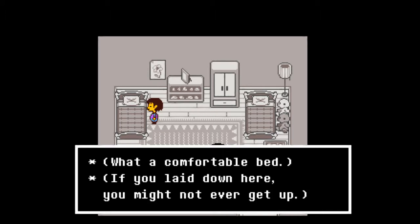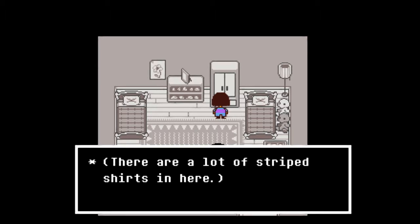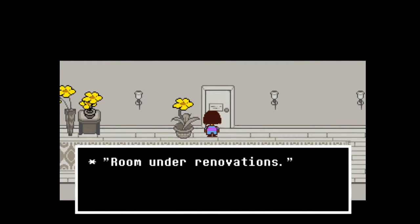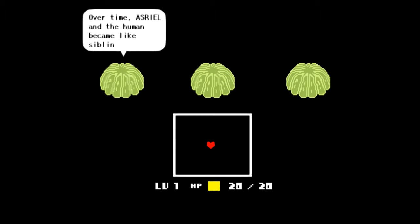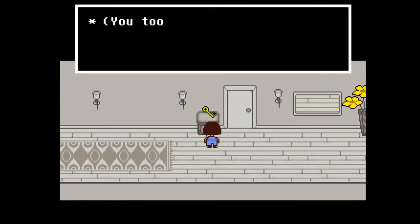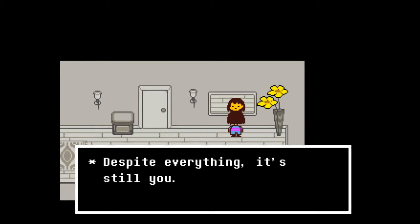What a comfortable bed - if you lay down here you might not ever get up. It's a family photograph, everyone is smiling. There are a lot of striped shirts in here. It's a twin size bed, those look comfortable. Room under renovations. Over time Asriel and the human became like siblings. The king and queen treated the human child as their own. The underground was full of hope. You took the key and put it on your phone's keychain - so we got both of them. 'Despite everything, it's still you.'